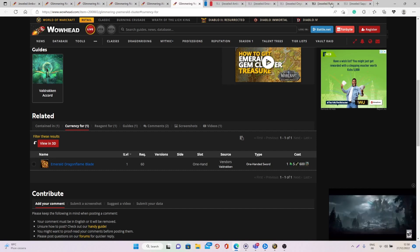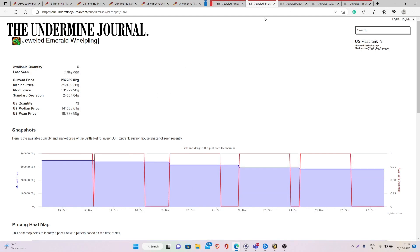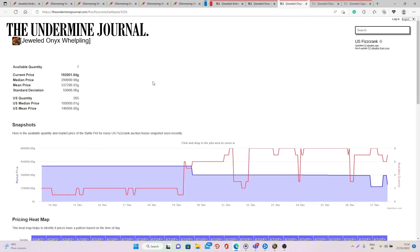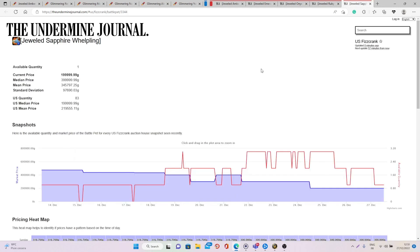For the US region, we have this one at 180k to 185k. This one is 141k to 167k. This one is 144k. Then 163k to 190k for the ruby one. And finally, for the sapphire one, it's 200k to 220k gold. As you can see, all these different pets sell for a lot of gold.